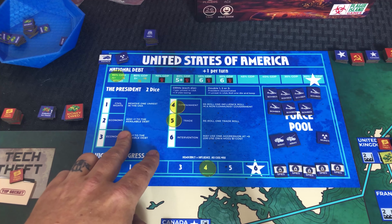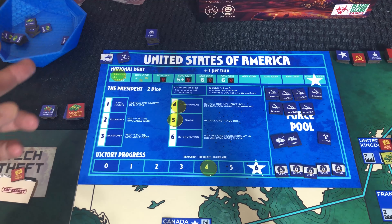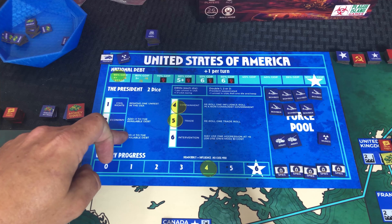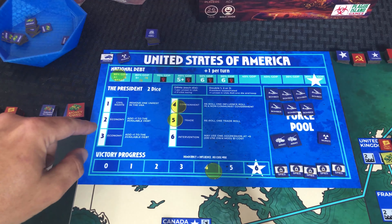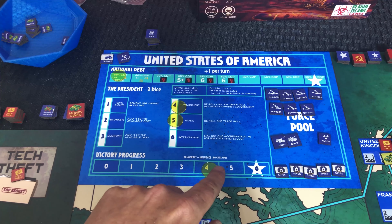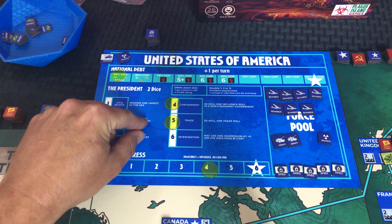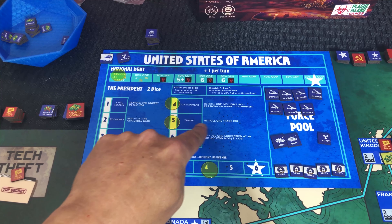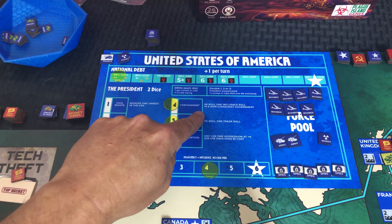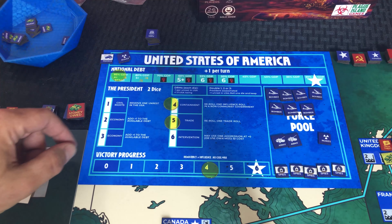The US also has an election — it's a constitutional republic. So unlike the Soviet Union, whose leaders are dictators, there is a 2D6 roll that happens each turn with modifiers. There are some bonuses you can get, and you place little discs on there to show you have that bonus. For example, on a five you get a re-roll for one trade role or containment, or a re-roll on one influence roll in a non-communist government.